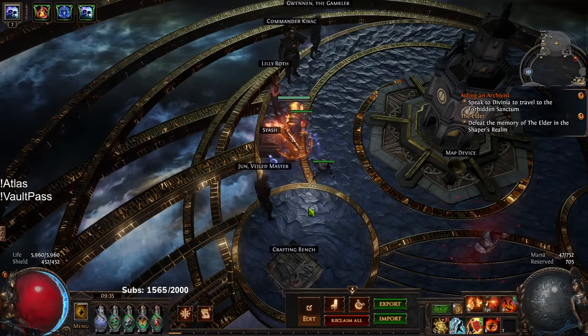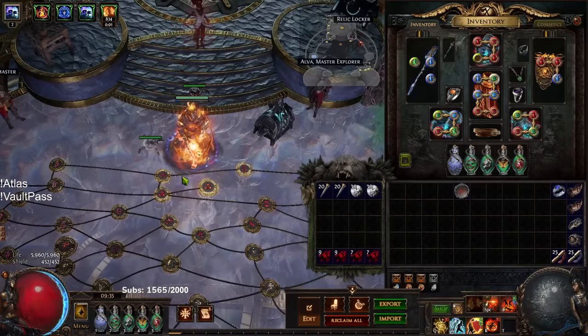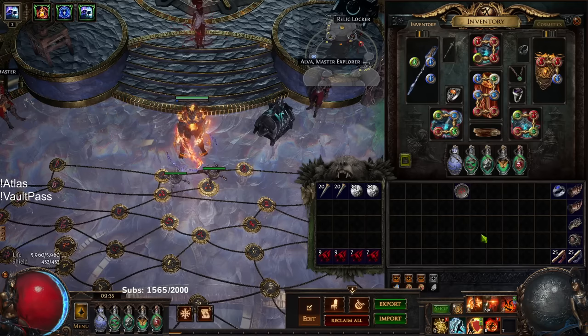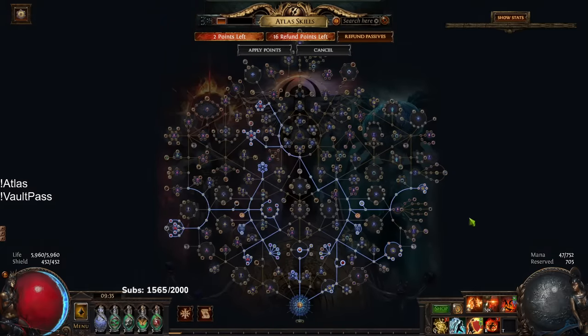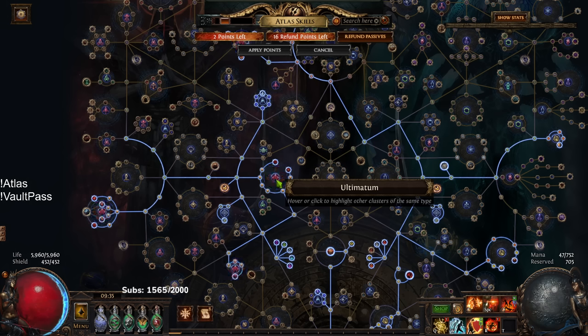Hello and welcome everybody. Today I wanted to talk about one of the newest league mechanics that came back, known as Ultimatum — or as some call it, 'old tomato.' Ultimatum was essentially an old league and it has replaced Metamorph this go around. It's basically a circle mechanic, very similar to Ritual.